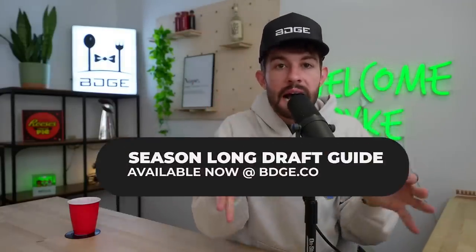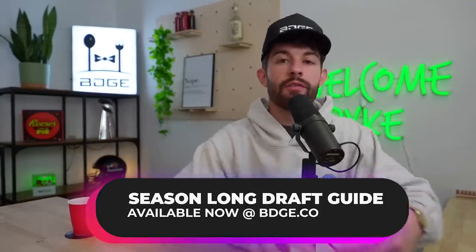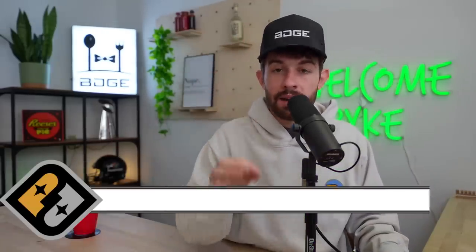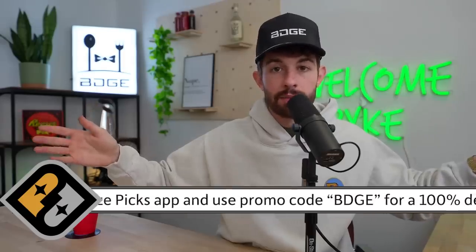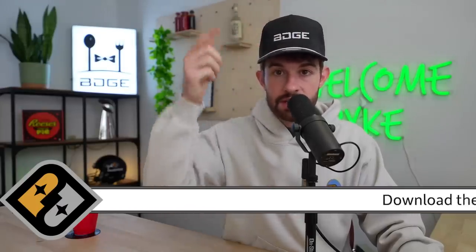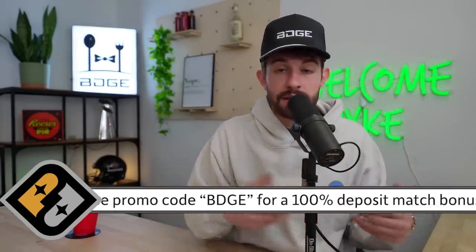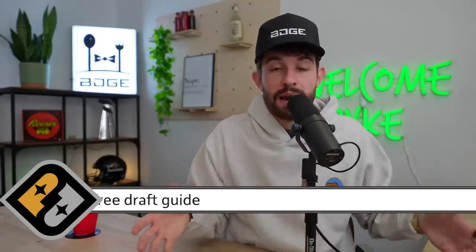Just a reminder: our draft guide, full rankings, one quarterback, super flex, and must-draft list are all available for purchase on bdg.co. But the easiest and cheapest way to get it is for $10 plus a 100% deposit match on PrizePicks. Go to prizepicks.com or download their app using promo code BDGE — they'll match your deposit 100%, so $10 becomes $20, $20 becomes $40.